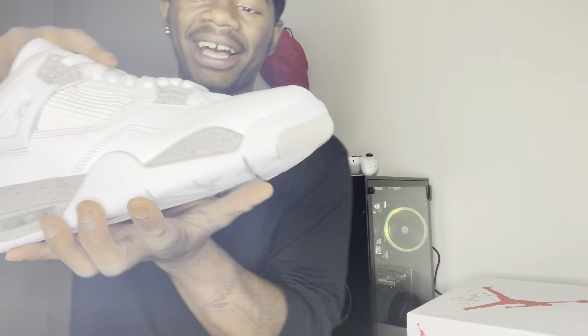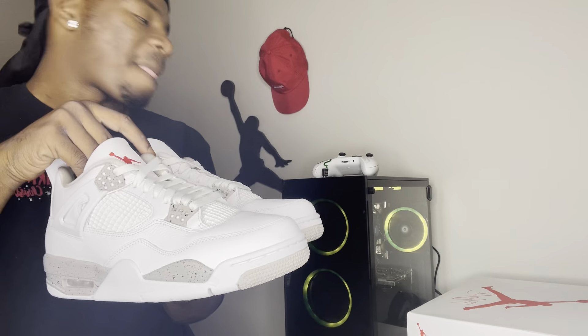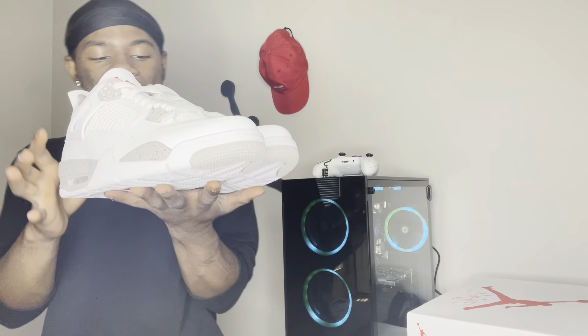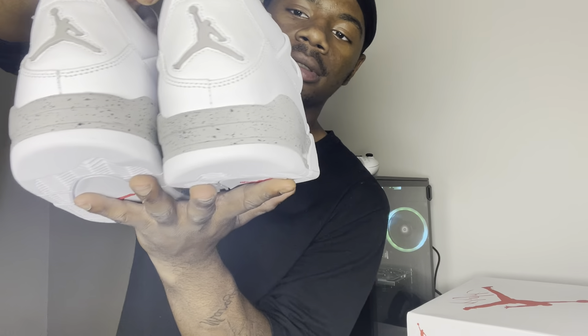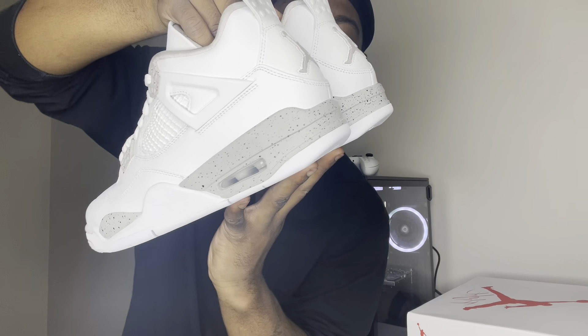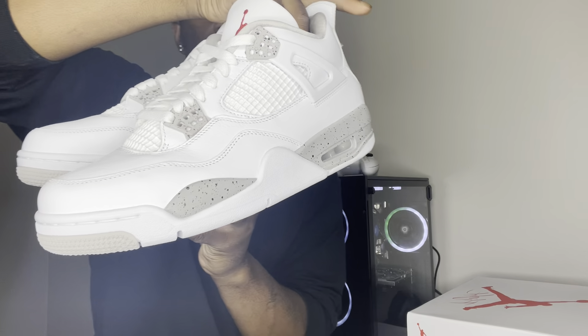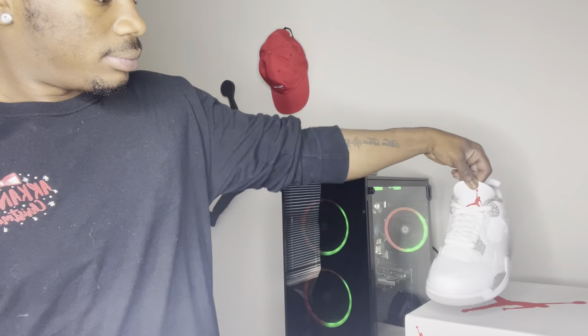Opening up the box — mine doesn't have a green and white sticker right now. It just has the box, and as you can see they've got their wrapping. The paper — the regular Jordan paper — it's nice. And they've got the little other paper inside, the little foldy crisscross thing.